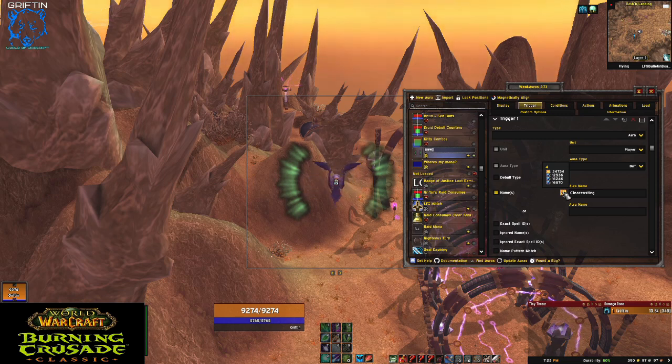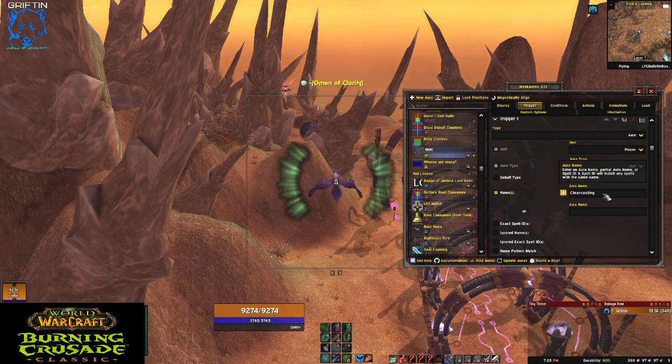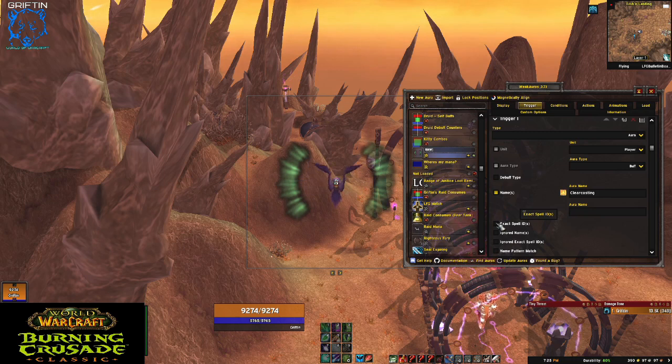The other three are likely for other classes — other classes also have a clear casting ability; I think mages and shaman are the two. One of ours is in there. Now if you don't want to use the name and want to use the exact spell ID, you can look it up on Wowhead — it's usually in the URL as that number. But for now this will work just fine. So essentially we're saying: trigger this when I have the buff of clear casting.